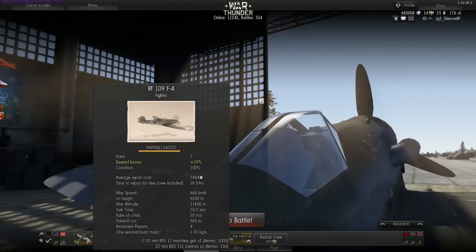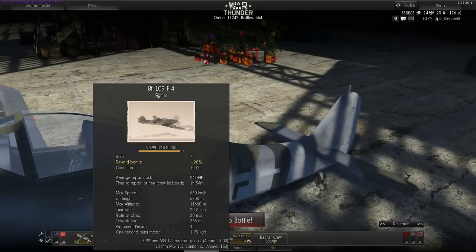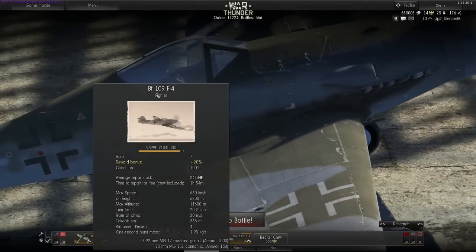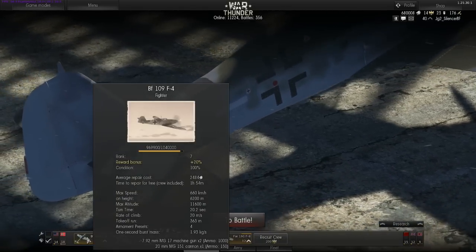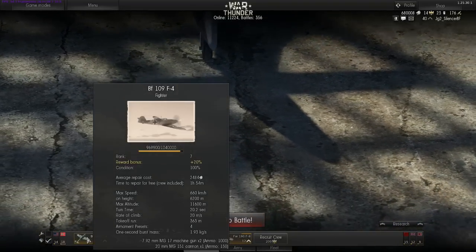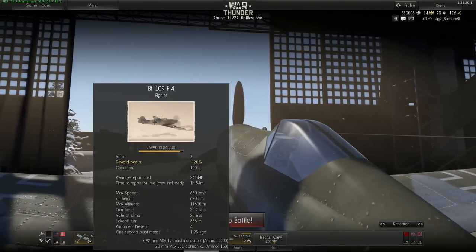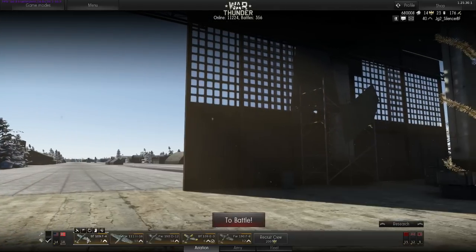Then you can see maximum speed, which depends on altitude because air is thinner at higher altitude and thicker on the ground, so engines are built to perform best at a specific altitude. Maximum altitude shows how high your plane can go. Turn time is the time it needs to complete a full 360-degree circle. Rate of climb is how many meters per second you can climb. Take-off run shows the minimum runway length needed to take off. Armament presets are options to add, for example, bombs — as you can see, one, two, three, four presets.